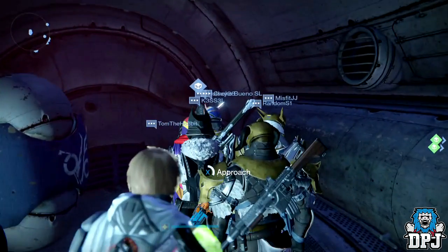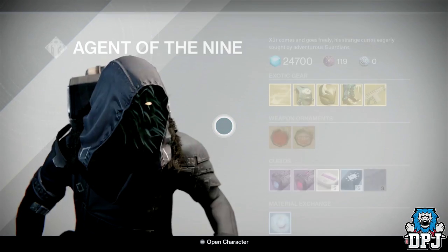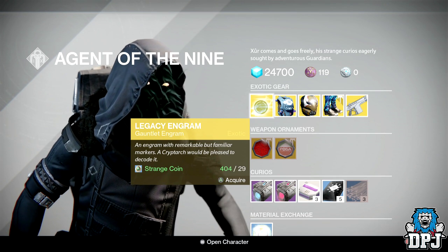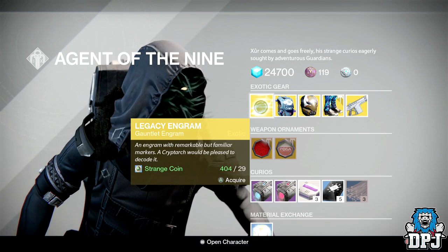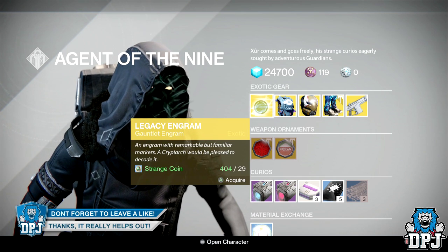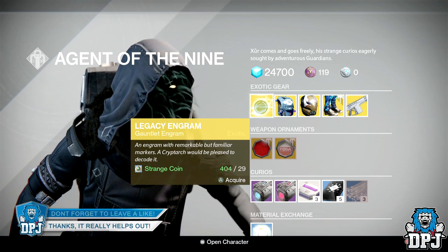So we have a Legacy Engram — this is a gauntlet engram. This will give you Year One exotic gauntlets, not Year Two, because that wouldn't make sense — you may as well just bring an exotic engram. So yes, this gives you Year One exotic gauntlets, so don't get this mixed up with Year Twos and Year Threes, because you ain't going to get those out of this.